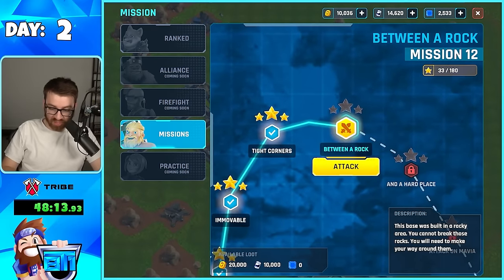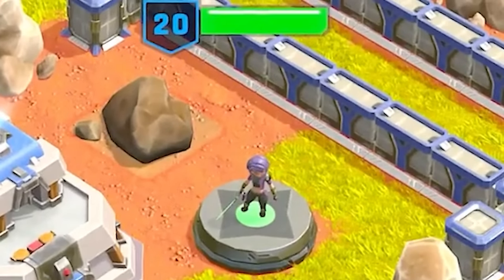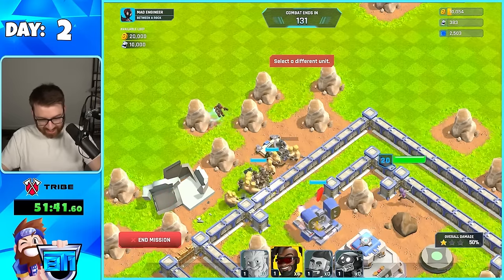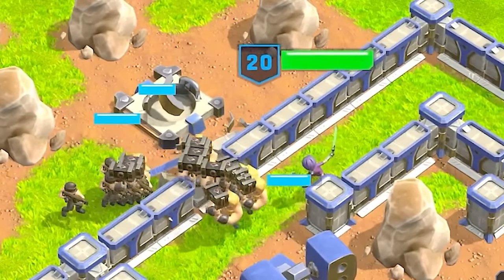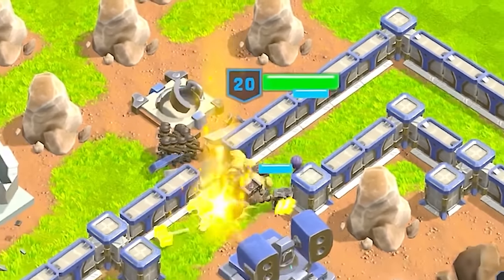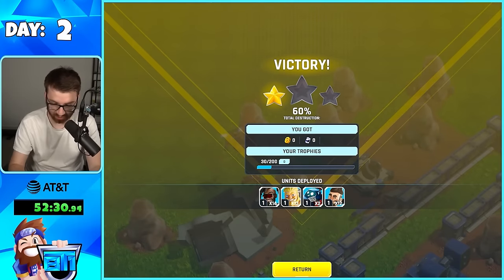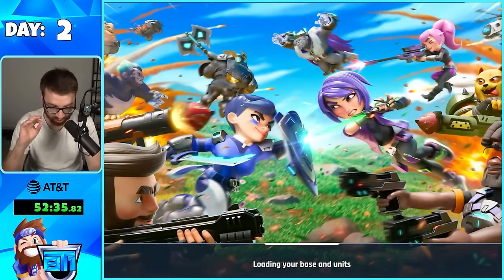We're going to get 20,000 gold for this next attack. Yo, this guy has a hero — it's level 20. Watch this, this is hilarious — watch the death animation. That is so sick. I mean it's sad, but it's sick. That hero is thick. So tough battle — it's getting hard right now.